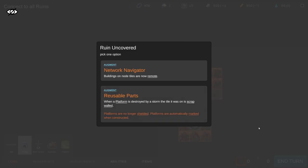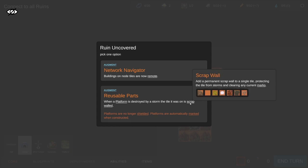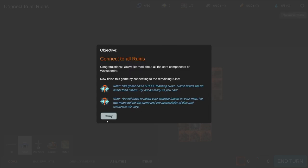Ruin uncovered - pick one option. Network Navigator: buildings on node tiles are now remote - a remote building operates without being connected to your base but doesn't provide adjacency unless already connected. Reusable Parts: when a platform is destroyed by a storm, the tile it was on is scrap walled. I'll pick that, though neither sounds very interesting honestly.